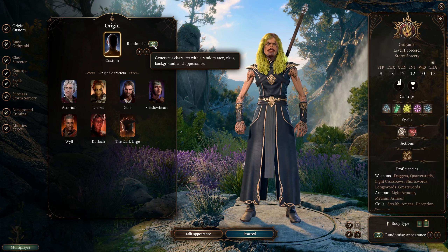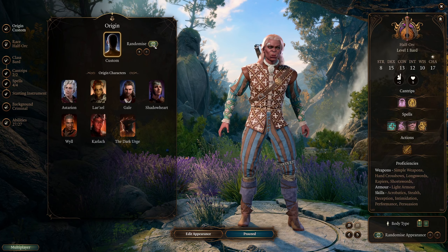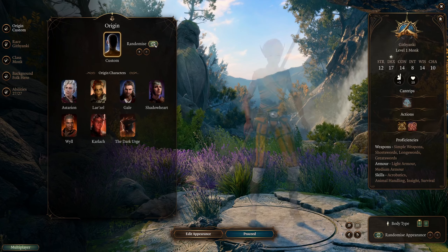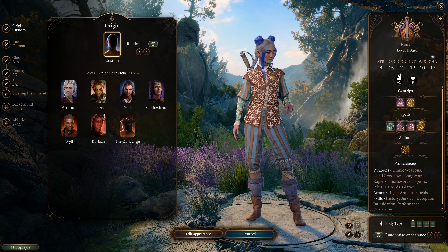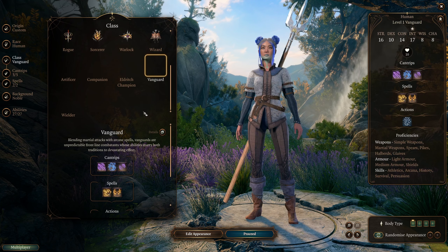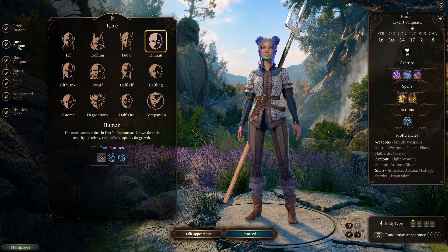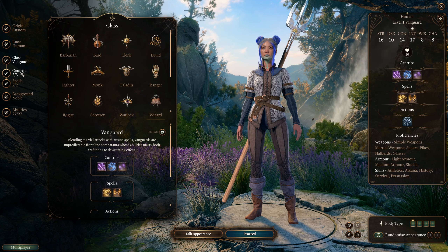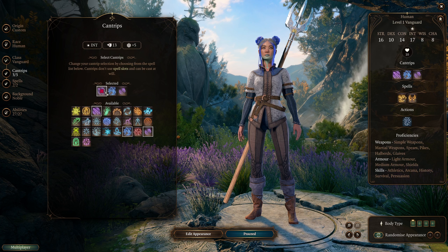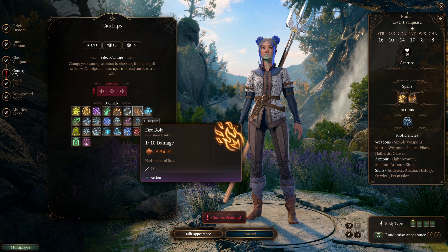Gith Yankee Sorcerer — I kind of want to be one of the new classes. I'm going to randomize until we get one. There we go — we are an Asian woman with blue hair and a blue beard. However, I want to be a Vanguard because it's a new class I've never been before. We're going to be a human Vanguard. We get three cantrips and we have good intelligence. For our cantrips, what should we go for?